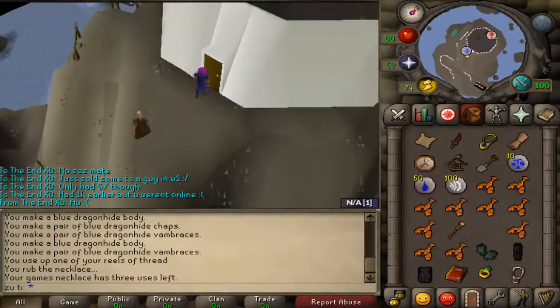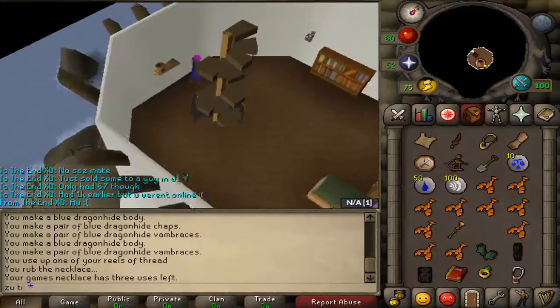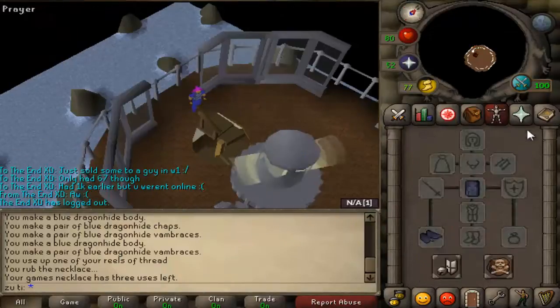As for making money, I am literally just multi-logging the entire time. I have an account here buying stuff on world one. So that's literally how I make money at the moment.